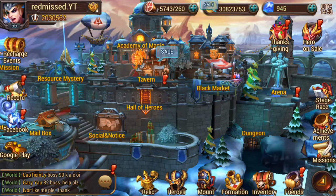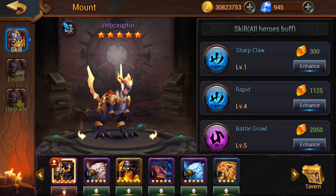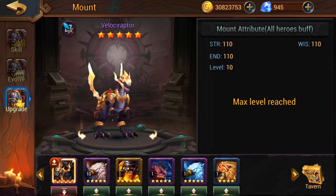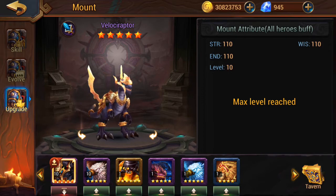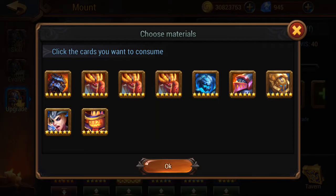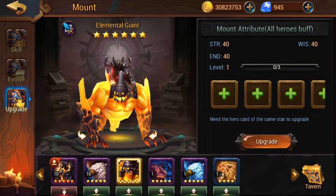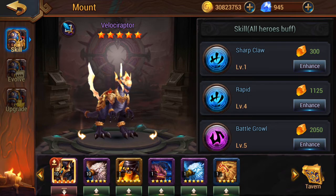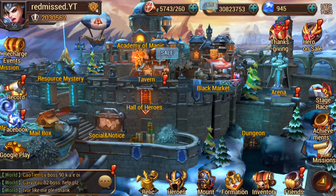Right now we have the Velociraptor, which is currently level 10. That's pretty insane. I could level this guy up a little bit, but we're going to hold off on that just right now. We can still be using these things — this is pretty insane. I'm having a good time.